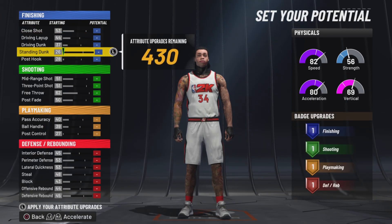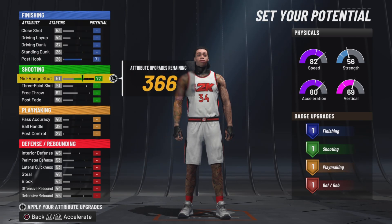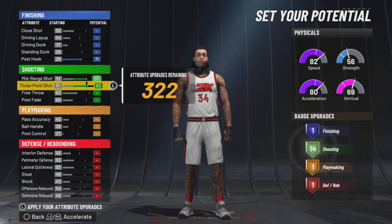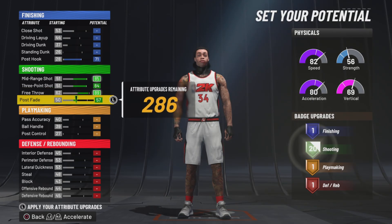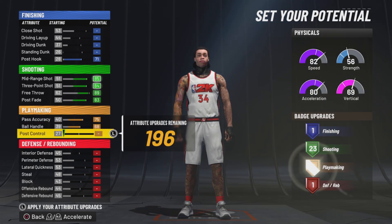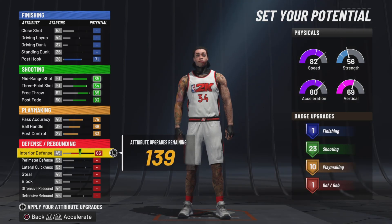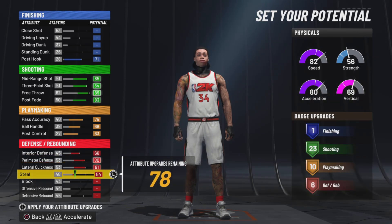Now I'm going to show you a bunch of ways you could make this. I'll show you how I made it first — it's actually pretty devious. I put my post up to a 71, I put my free throw up to an 89, and then I put my post fade up to an 83. Then I put my playmaking all the way up so I could get 10 playmaking badges. And then this is how you get the name — you have to upgrade the defense a certain way, but the defense is actually still really good.